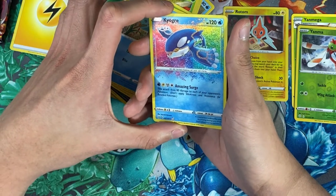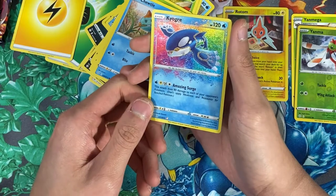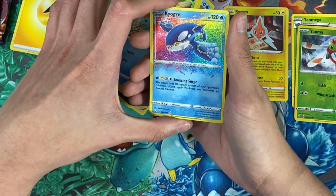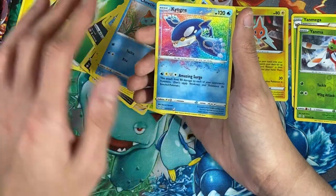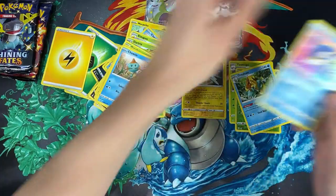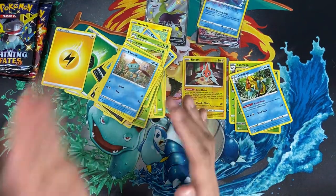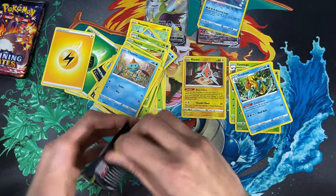We have an Amazing Rare Kyogre — I'm freaking out! Wow, it looks so good! It doesn't have that ripple effect like in person but still, this is insane. Everything looks like it's glittered, it looks so nice. And for the last card we have a Dreadnaw for the rare. I'm sleeving up that Kyogre! So far we have two out of what I think are three amazing rares — we need one more.